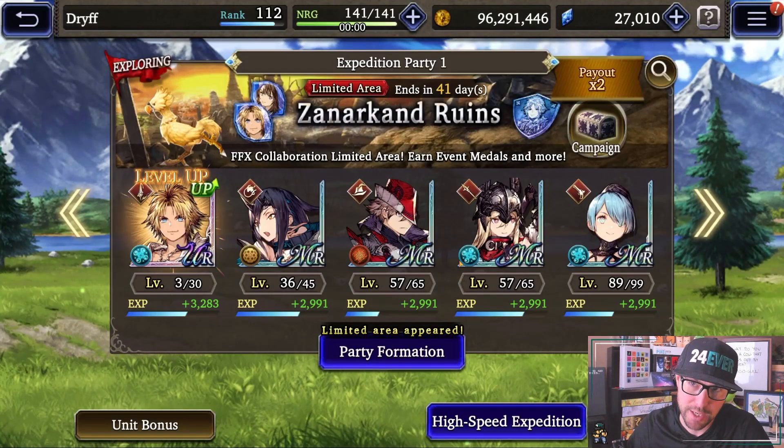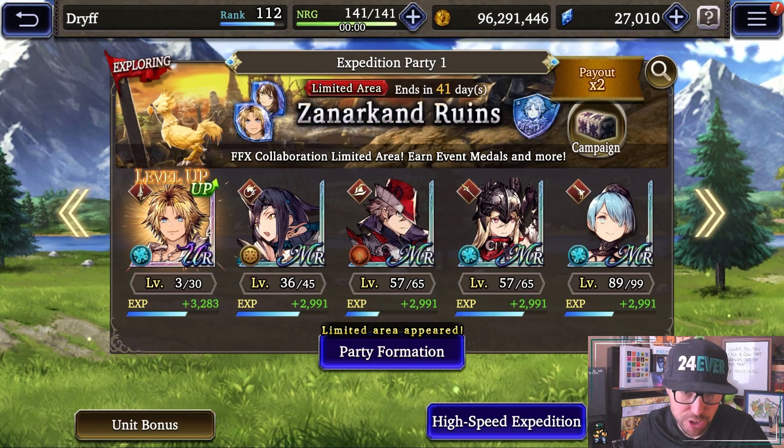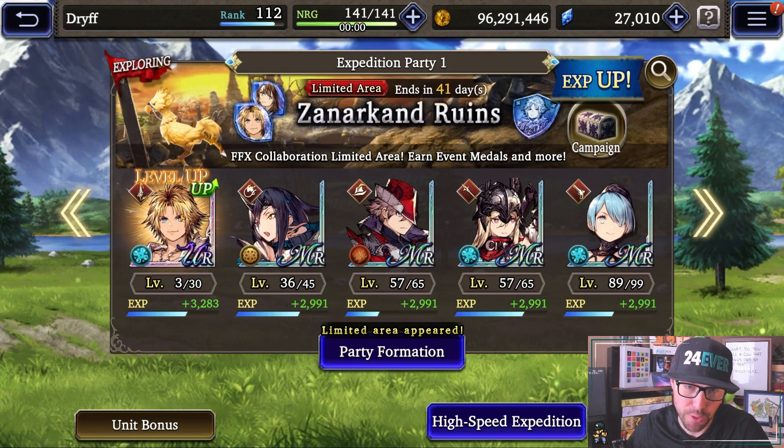Next thing is Chocobo Expeditions — it's moved right here. Everybody's going to want to go in here, switch it to Zanarkand Ruins, and everyone gets Tidus for free in their present box. Make sure you set Tidus in here for that unit bonus.